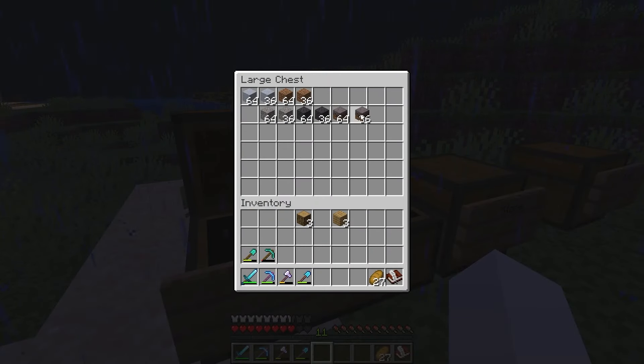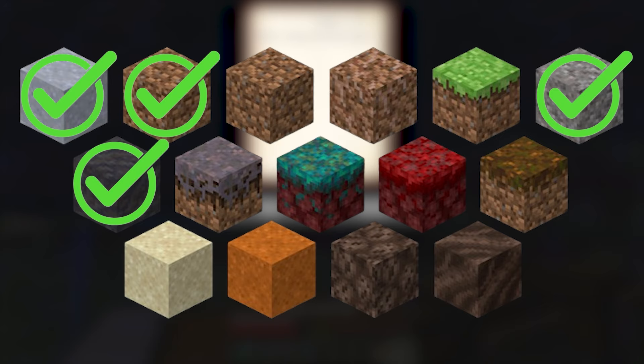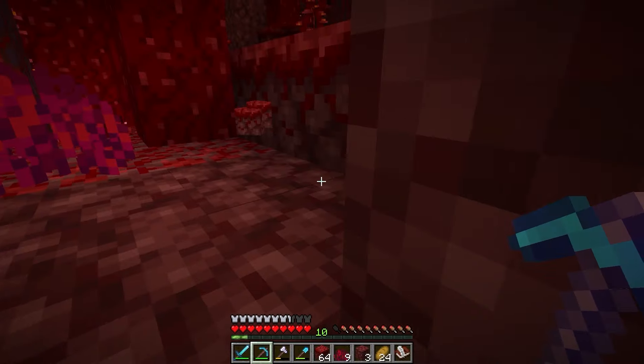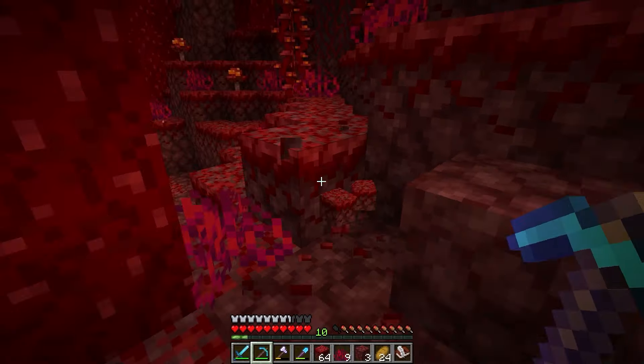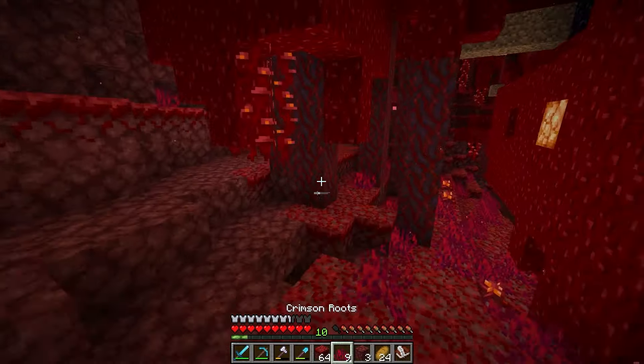Alright, that's done. Straight off the map and we can write it down in the book. Next was something a bit easier: nylium. I got the red and put it in the chest, and went back to get the blue a bit later. That's all the nylium done.